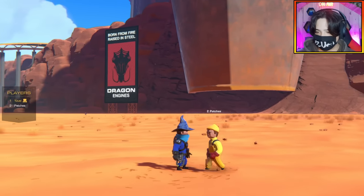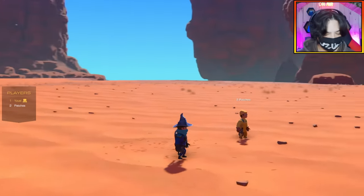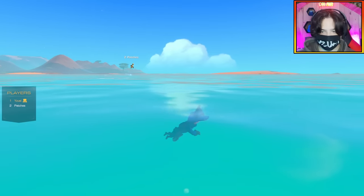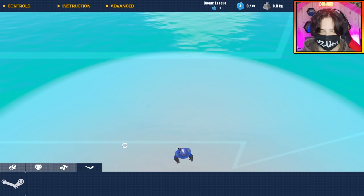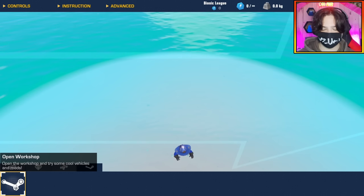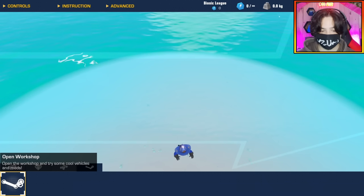All right, if you have the timer ready, we can get straight into this. I do indeed. Should we move nearer the water? Yes, we should probably move to the ocean. Timer's ready. So what we need to do now is go into build mode and get ready to open the workshop. I am ready. Okay, give us a countdown. Three, two, one, go.